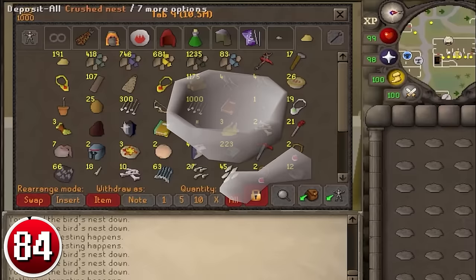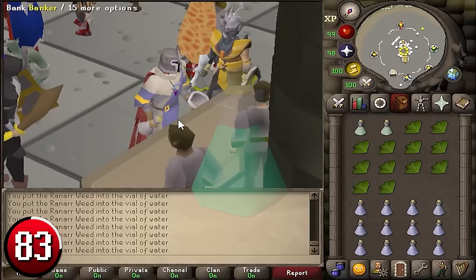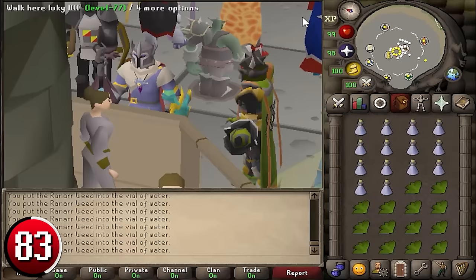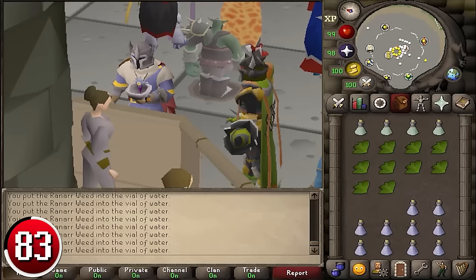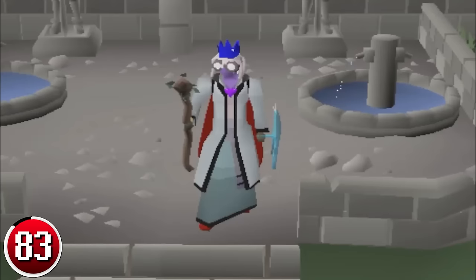Making Ranarr Potions: Ranarr Potions are used to create prayer potions. Withdraw 14 Ranarr weed and 14 vials of water, and use one on the other. A menu will open — click to make all. After the inventory is complete, you'll have 14 unfinished Ranarr Potions. Deposit your inventory, withdraw 14 herbs and 14 vials of water, and repeat. Each inventory should take about 13 seconds with banking, making you 952,000 GP per hour.